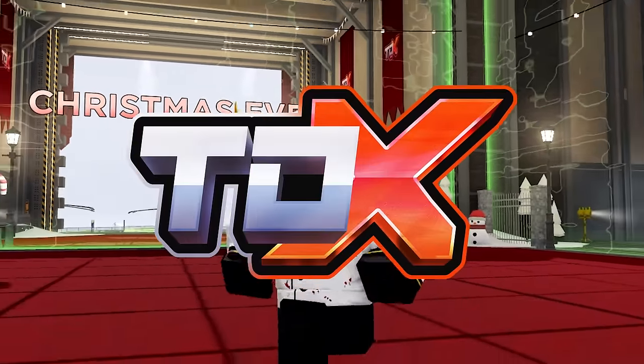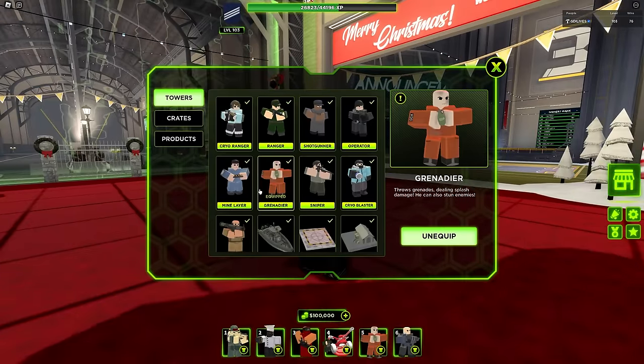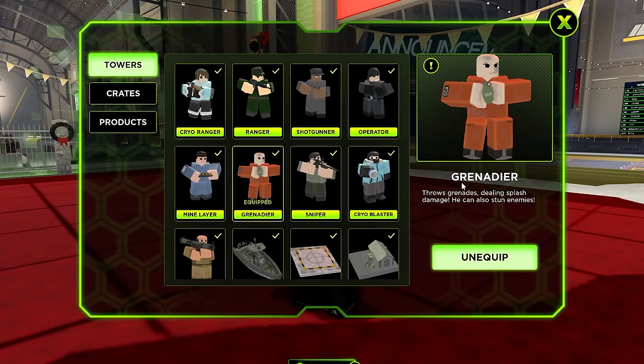Welcome to another video of TDX. Introducing the 19th tower now — Gratadier. He throws grenades, dealing splash damage. He can also stun enemies.